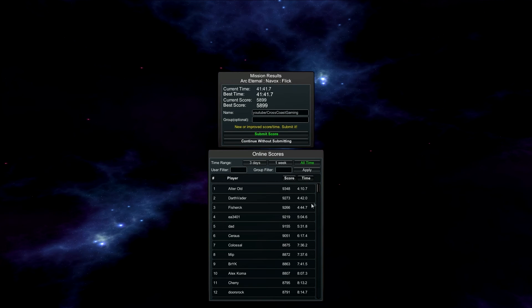41 minutes — not bad. The time score bonus really goes fast. The best time is 4 minutes, so people definitely plan ahead and redo the level over and over to min-max what they're going for.